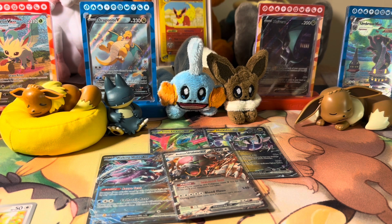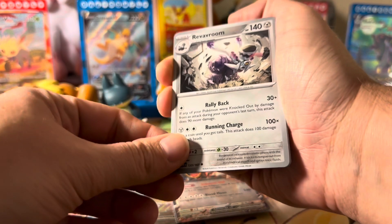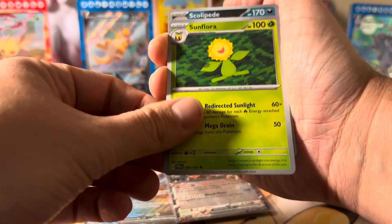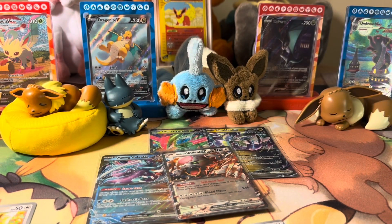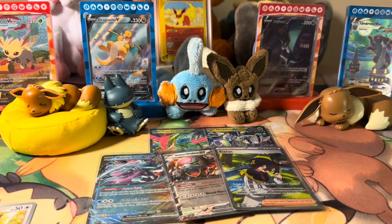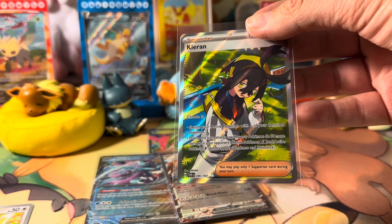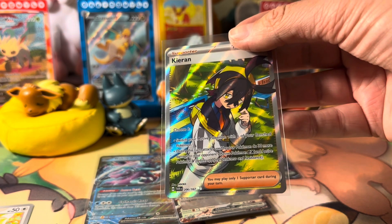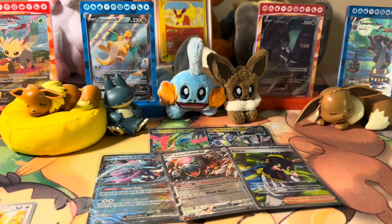Last pack out of this tin, and then we'll get into our single packs to see if we can get anything good. We got Scolipede, and a Kieran full art! We did much better. I think I traded for this one recently, but that's alright — Kieran full art trainer. Let's take a look at the card: switch your active Pokémon with one of your bench Pokémon, or during this turn attacks used by your Pokémon do 30 more damage to your opponent's active ex. That's okay, I don't think it's the best. I'm not sure I'd see too many people playing it.